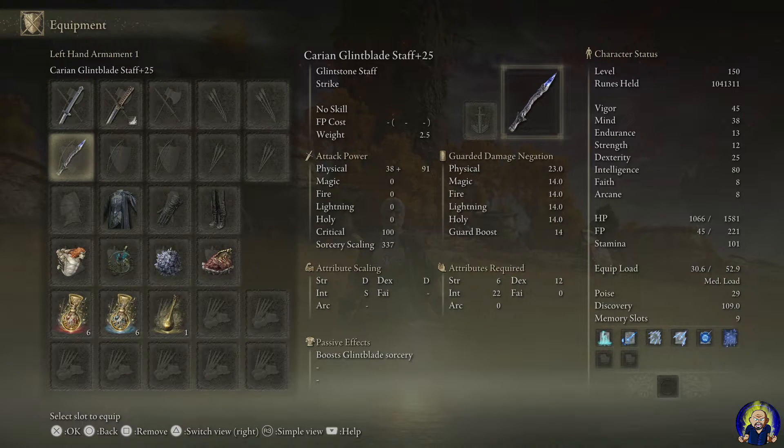Even though the version doesn't use a Sorcerer's Staff to get some of his thematic moves off to an extent, I got the Clintblade Staff in here maxed as well at plus 25. This is very helpful with the Intelligence attribute stat — just busts with it. Incredible.